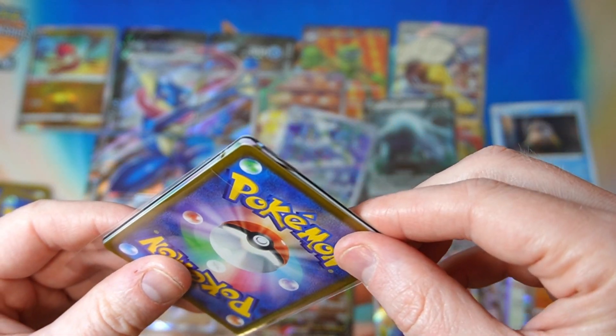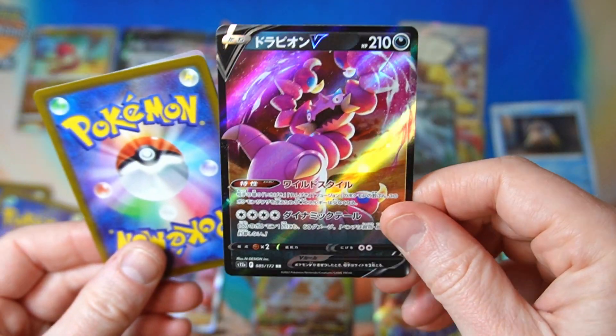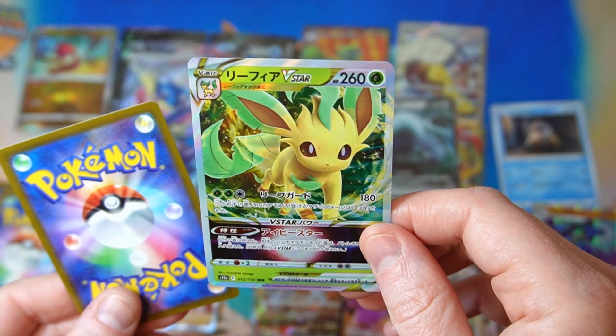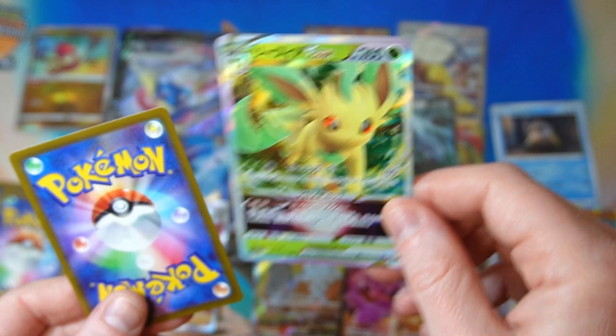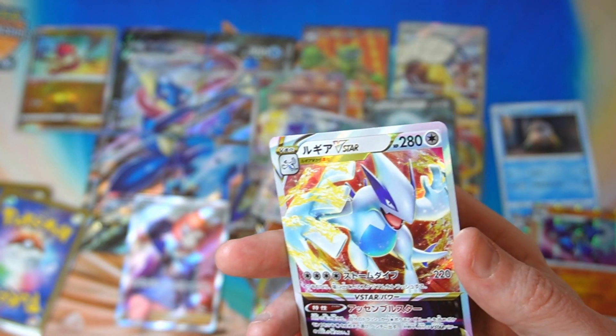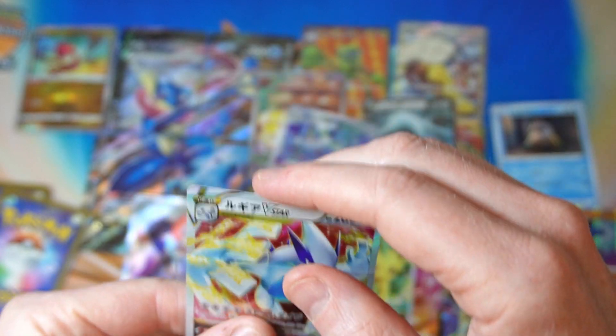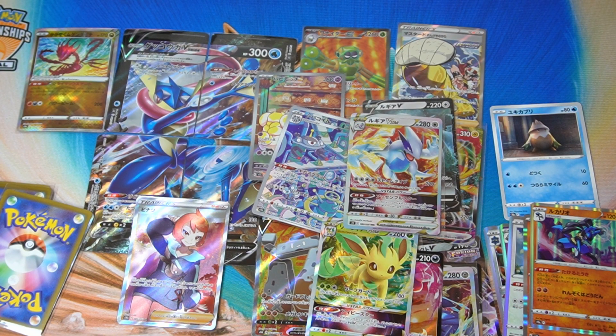We got Leafeon V-Star. Lugia V-Star — okay, that's a good one too. So we're getting a bit of a Lugia deck happening here. Speaking of, I was just looking on my desk... where is it? I'm gonna have a quick look for it. If I can find it, I'll show you.